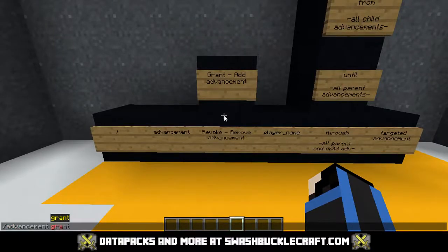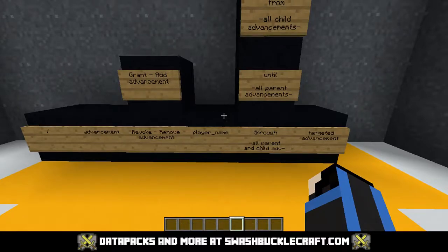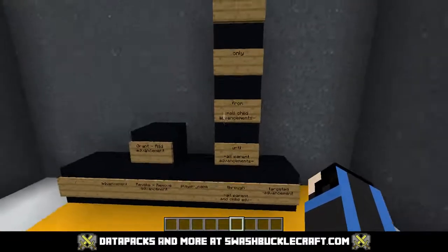You get two options: you can grant or revoke advancements. They have the exact same arguments after this, so I'm going to use revoke and then target myself. You can use any kind of player selector, and then you get a couple of options.